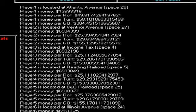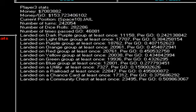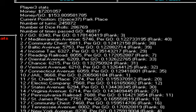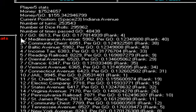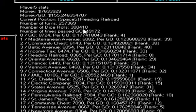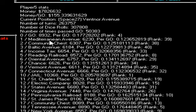The one thing I haven't mentioned on the stats — besides that you can view the stats of each player — is everything from how much money they get, how much money per go, number of rolls on the dice, number of turns, and number of times they pass go. That's all there.